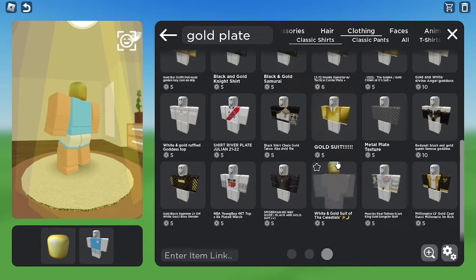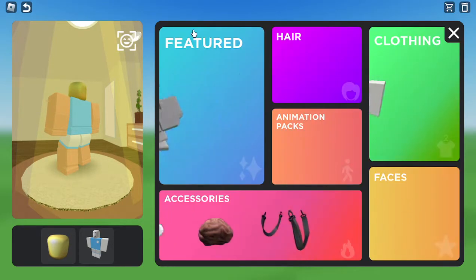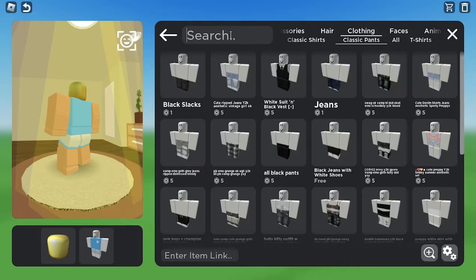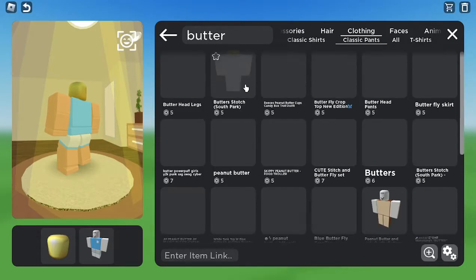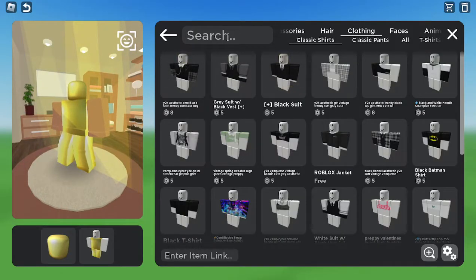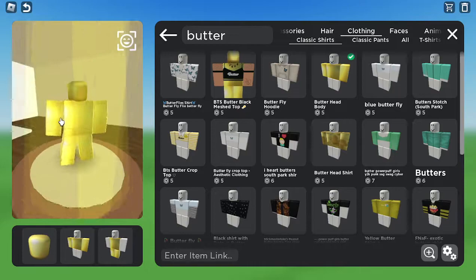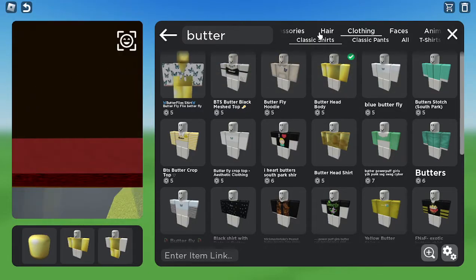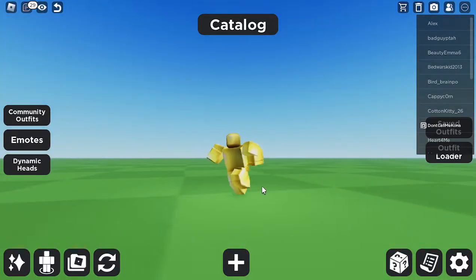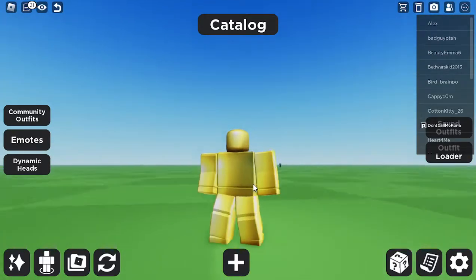Yeah, that has the logo too. You can use that or you can find a good one that doesn't have it, which will take a while. Let's go to Clothing and search 'Butter' — Butter Head Legs. Alright, so Butter Head Legs and then Butter Torso, and then the Butter Head Body. Now we look like this. We look like this now — if you haven't already guessed, this is going to be a golden body. It looks better, definitely.